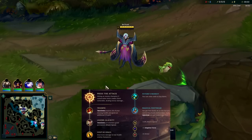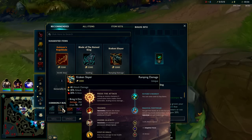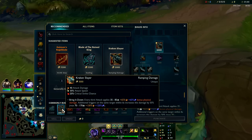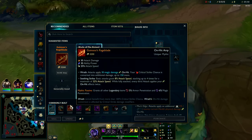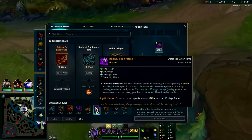I'm going to show you how to carry on Bel'Veth consistently with her strongest build at the moment, and that is to go Kraken Slayer first item. It's incredibly inexpensive and does more damage than BotRK. It also does way more damage against monsters than BotRK because BotRK has reduced damage against monsters — a maximum of 60 per on-hit effect. Kraken does not, so we're going Kraken into BotRK, with Jack'Sho third item.